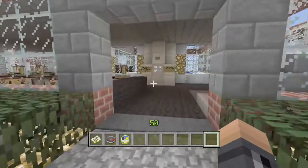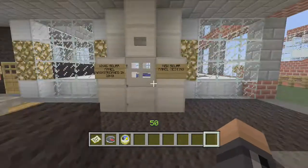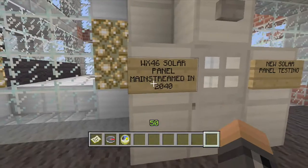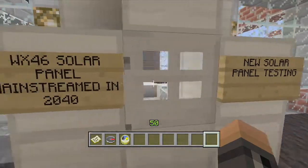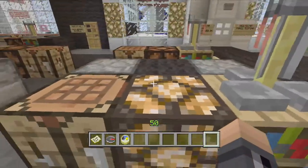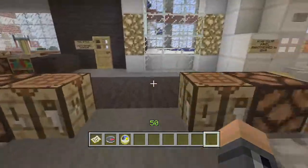Next you come to the work area. This is where we test out the new solar panels and stuff. This city is set in around the 2020s. There's the testing of the WX46 solar panel, mainstream in 2040. This is where all the work people work, and the longer you stand on this, the more money you earn by working. I don't know exactly what you do because I only built this for fun.